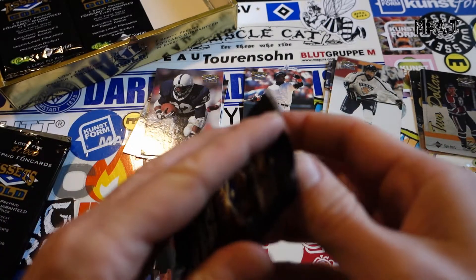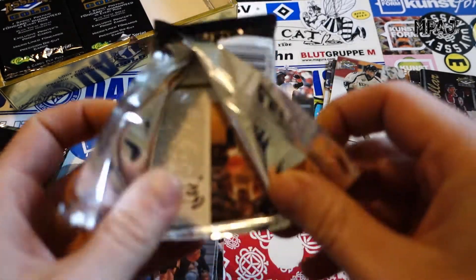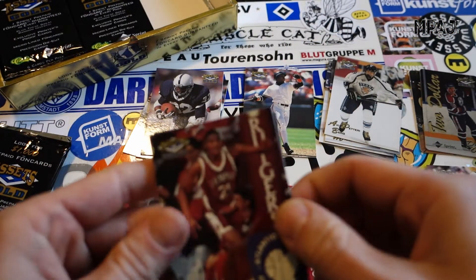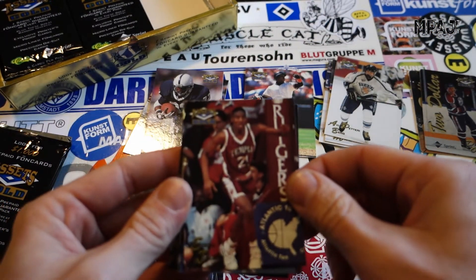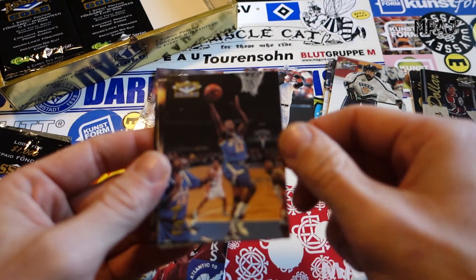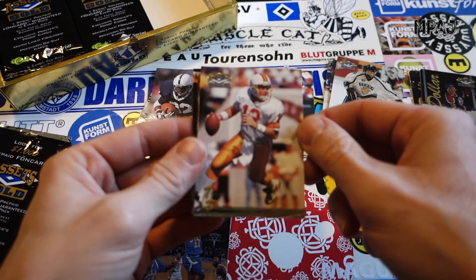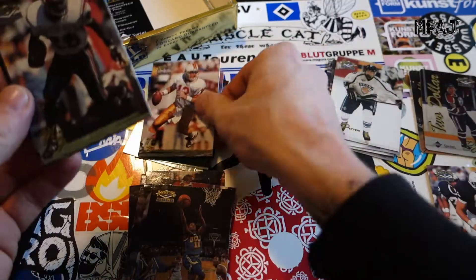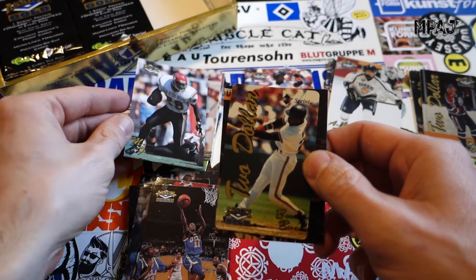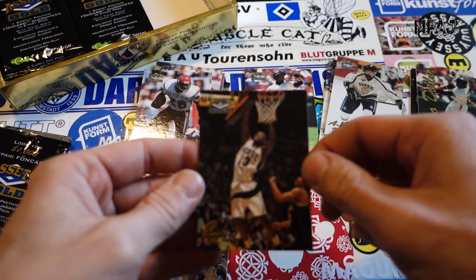That pack killed it with basketball greats — or at least big names at the time. We have Eddie Jones, very cool. We have Tyus Edney, Trent Dilfer. There's Marshall Faulk — that's right, San Diego. We got the Barry Bonds two dollar phone card and we have Glenn Robinson.